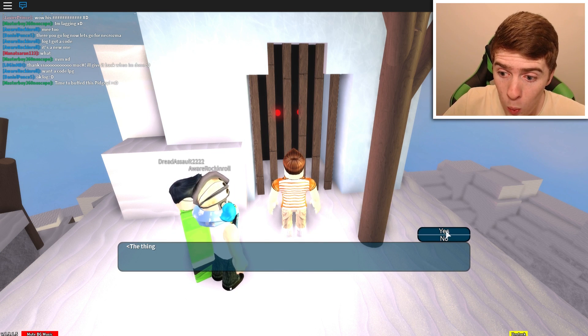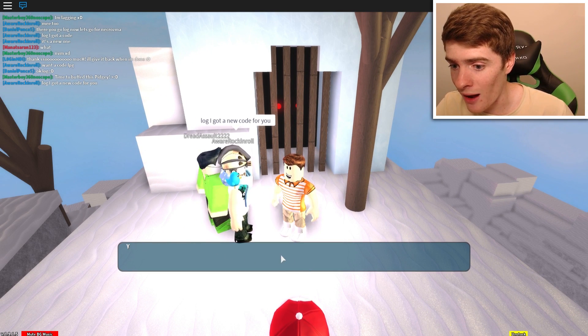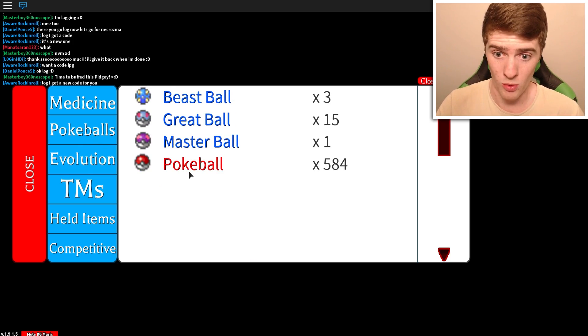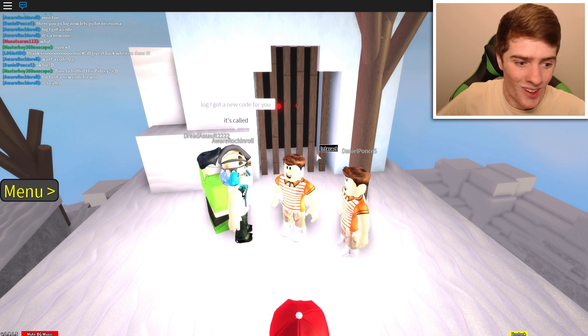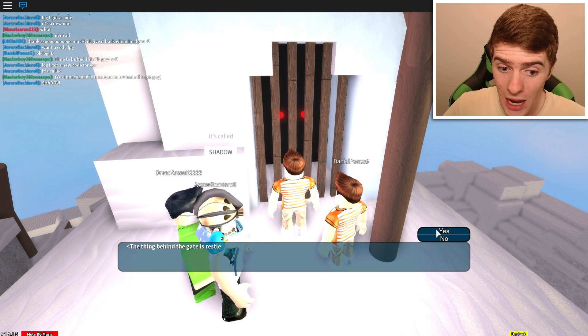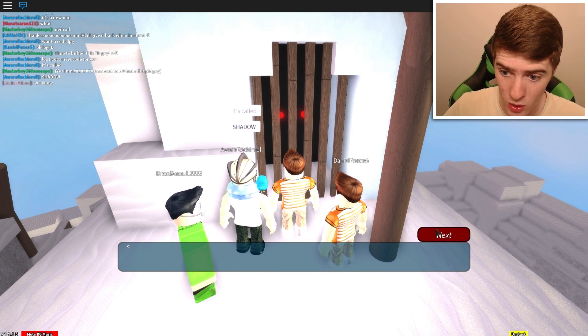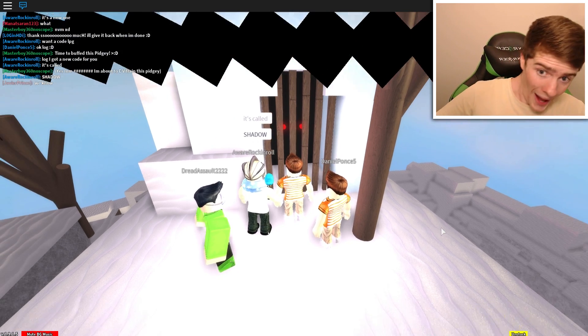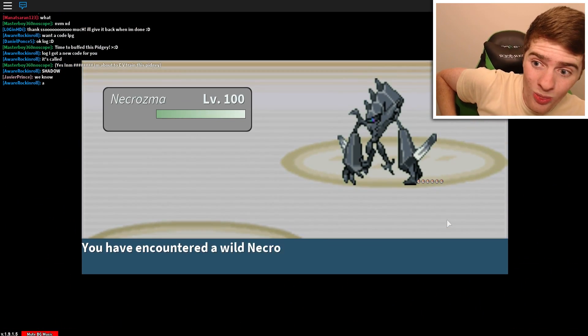Wait - actually I want to save first. I also want to check: do I have a Master Ball? Yes! One Master Ball. Clutch! Let's go. The thing behind the gate is restless - interact with it. The thing behind the gate attacks. Let's do it. The Necrozma! You look terrifying buddy. What happened to you?